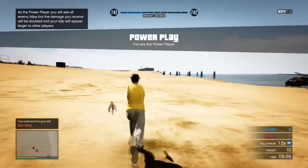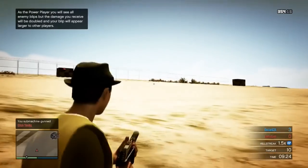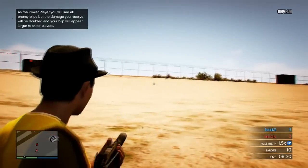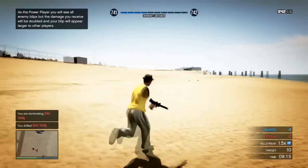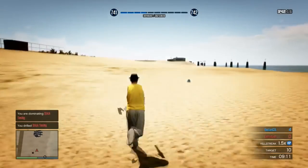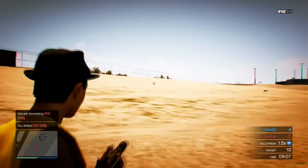Once you start the mission up, you just need to invite a friend who will allow you to keep on killing them over and over again — somebody who preferably doesn't care about their KD too much would be ideal. Once your friend is in there, you just need to kill them, then run back to where all the mini guns are and repeat the process. You should be getting around 100 to 250 RP points every time you kill your friend.